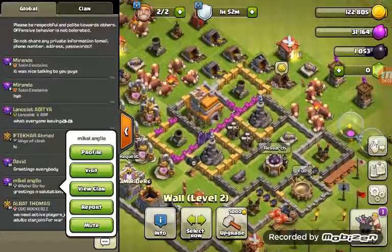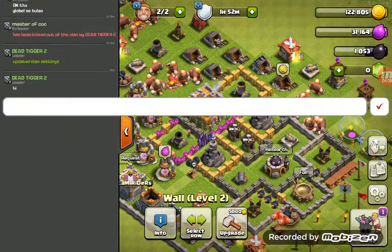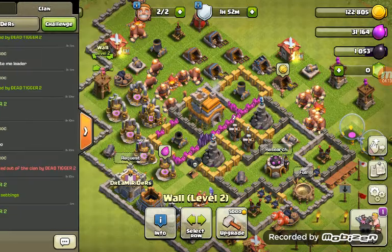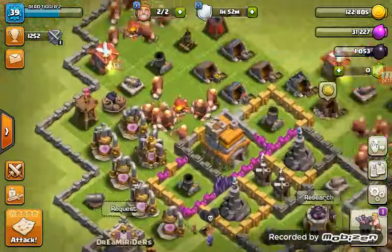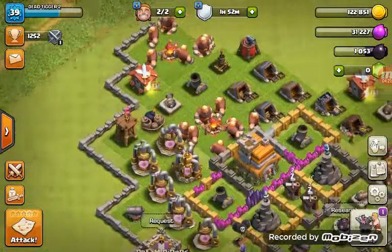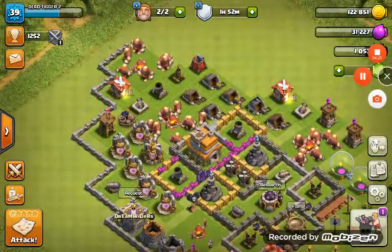The healer is available. The army cap goes up to level 14, and the army camp capacity is up to level 8. The laboratory is used for upgrading troops — like level 3, level 4, like that.